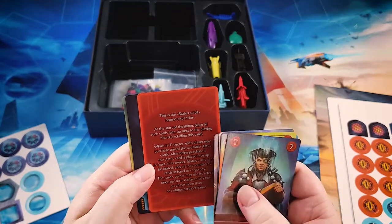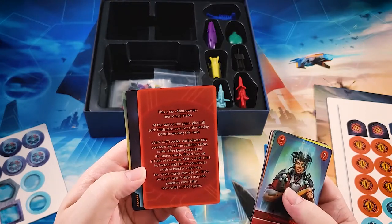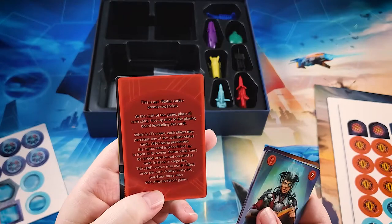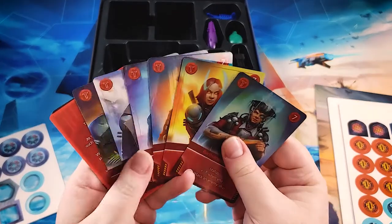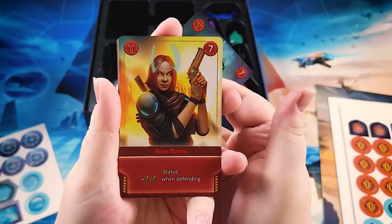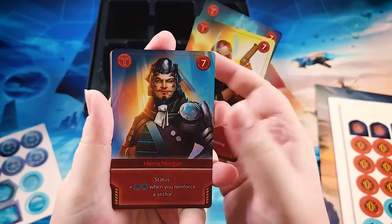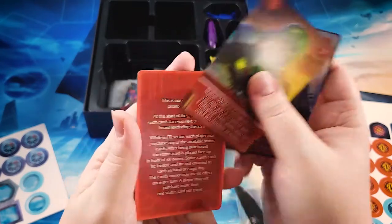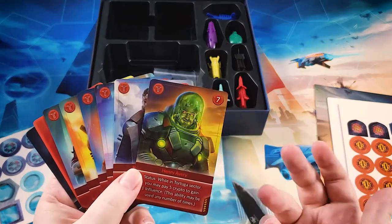Then we have the little expansion that was included. This is optional material, but you can purchase these cards while in the T sector — that's why they have the letter on them. The status cards are placed face up in front of you and you can use their effect once per round. These are like additional powers that you can get throughout the course of the game by purchasing these cards. This one gives you extra maneuver when you're specifically defending. Extra credits when you're reinforcing a sector, and so on. A nice little expansion — I like anything where they give you unique player powers or allow you to adjust your player powers.